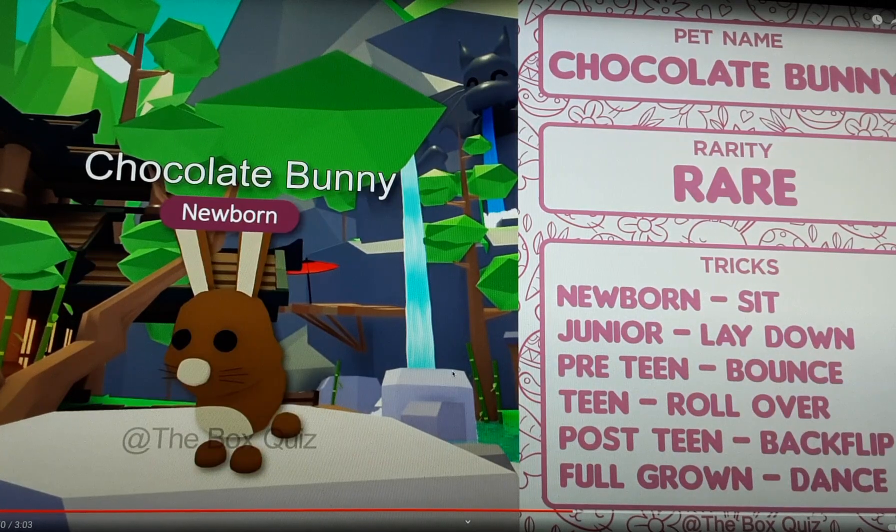Here we have our best and chocolatey Bunny. The rarity of this Chocolate Bunny will be rare. Its tricks will be: sit, lay down, bounce, roll over, backflip, and dance. Let's see what age it would have those tricks at, and then go on to our next Easter pet.